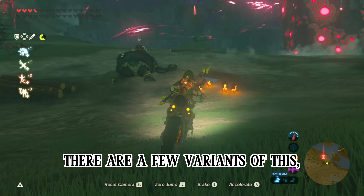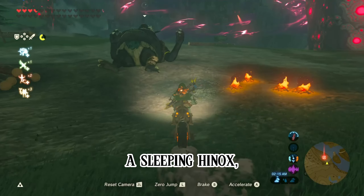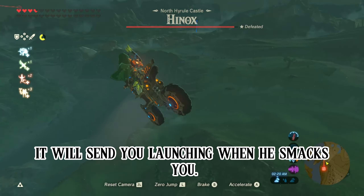There are a few variants of this, but my favorite is the Hinox launch. Ride your master cycle toward a sleeping Hinox, then jump perfectly onto the crease of his elbow. It will send you launching when he smacks you.